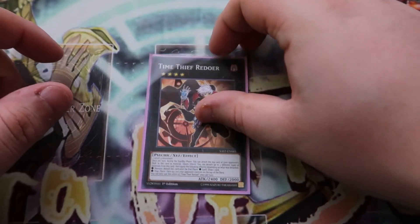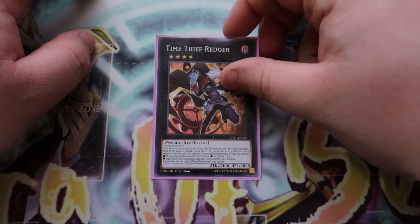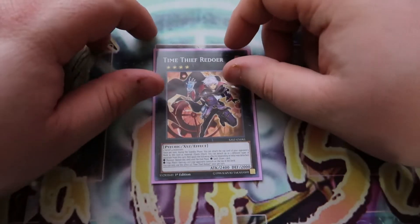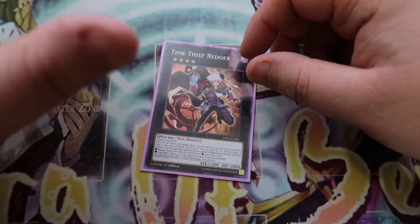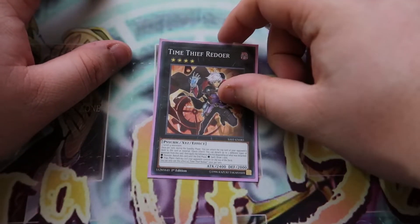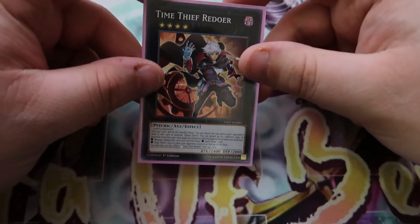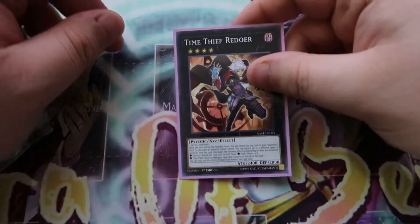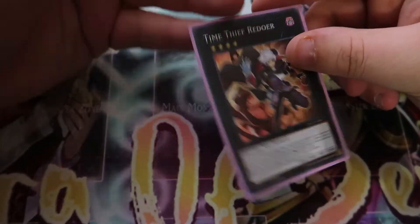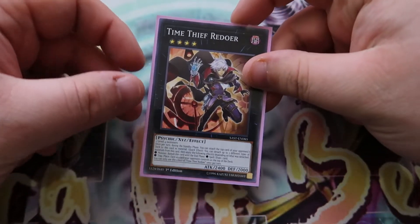The one card that helped me keep my advantage going was Time Thief Redoer. I made this a lot after Max with two level fours — it's a 2400 body that keeps coming back, banishing itself. It helps get rid of some of your opponent's next draws out of their deck. If you have a trap card it's a bounce, a spell card lets you draw a card, and the monster just banishes itself. I played this a lot, moving it out of the zone that Max was pointing to so I could make another Max next turn. I would definitely include this in the deck.